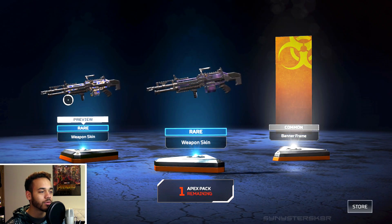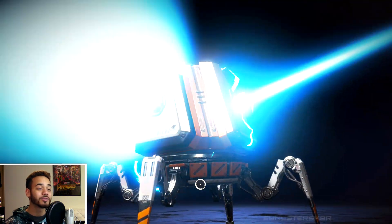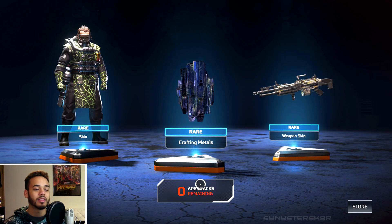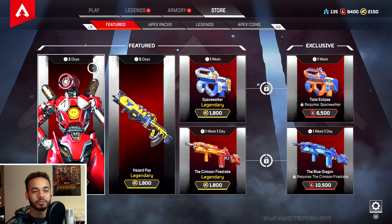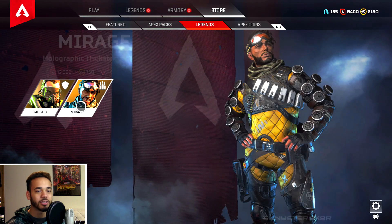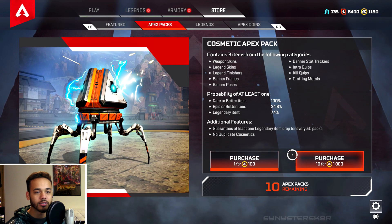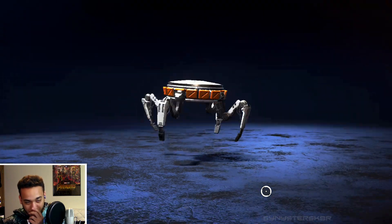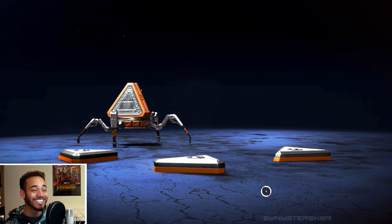Nothing too crazy out of the last few, but yeah — Respawn's been killing it, this release is awesome. Titanfall 2, if you guys didn't know, was a great game that never got the love it deserved. Forgot to show you — they have weekly skins and you can buy Apex Packs directly here. I'm going to purchase 10 more right now because I don't want to come back later. So now we've got another 20 to open. Titanfall 2 — they killed it. Oh my god, we already got a legendary!